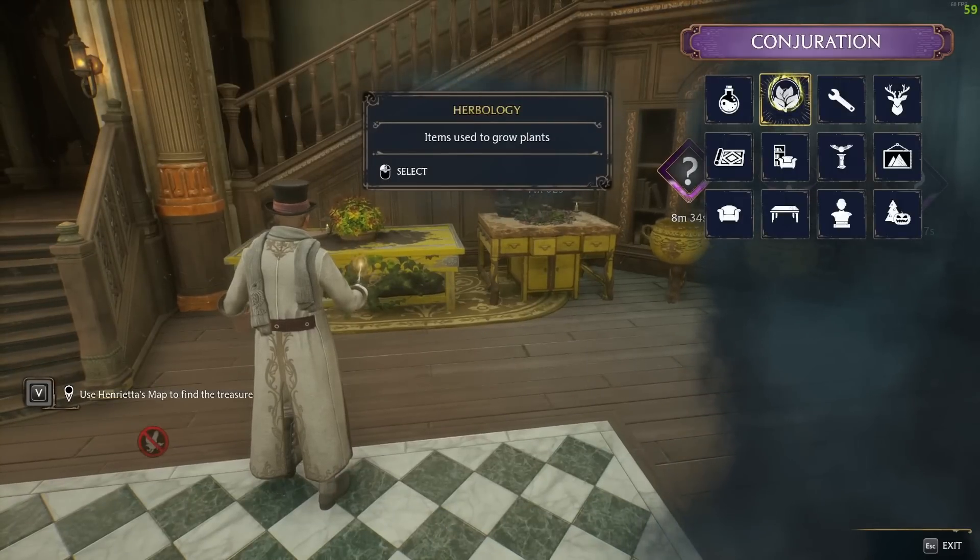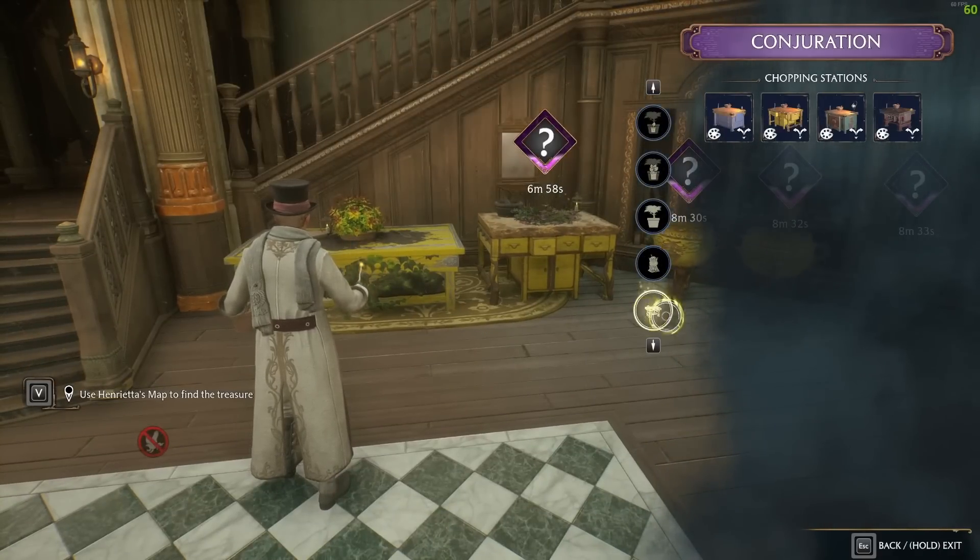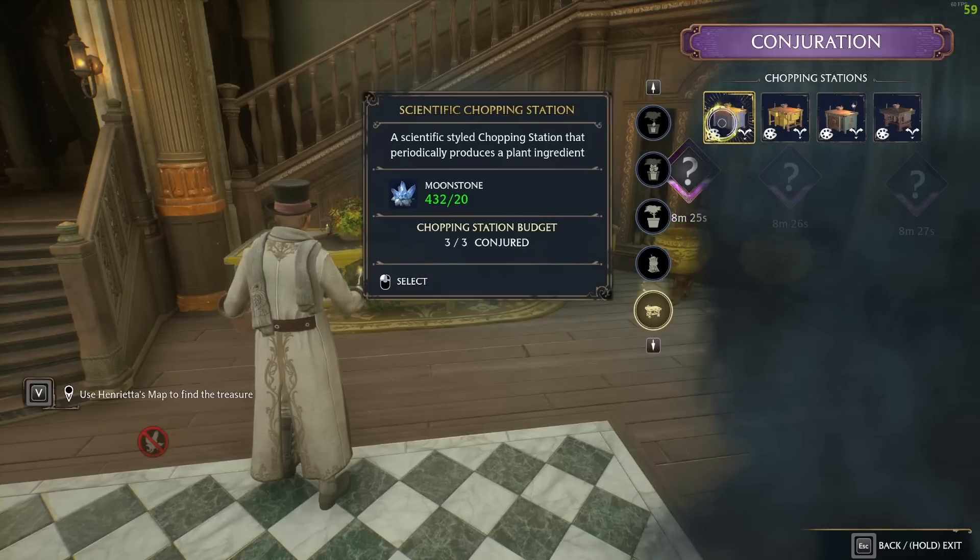I always recommend picking up the ingredients from chopping stations as the total limit for botanical ingredients seems very high — I haven't reached it yet and I have a couple of hundred of each. They're great early on if you don't have access to all plants or planters. Found under the herbology section of conjuration, you can place a maximum of three, they cost 20 moonstone each, and I'd recommend these or the hopping pots as your second priority after the material refiners.